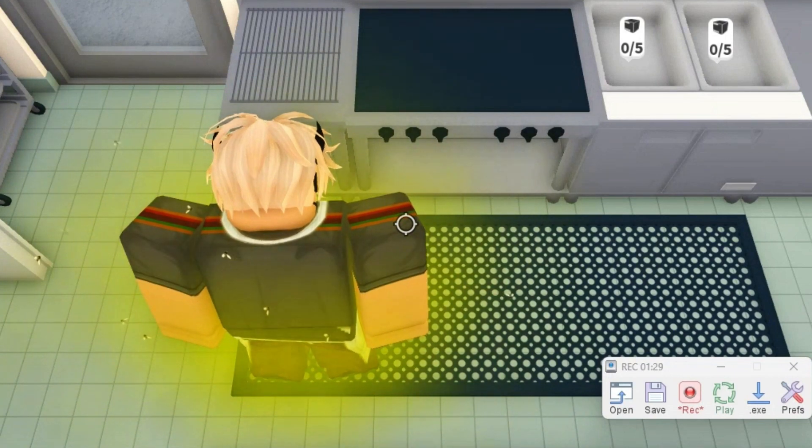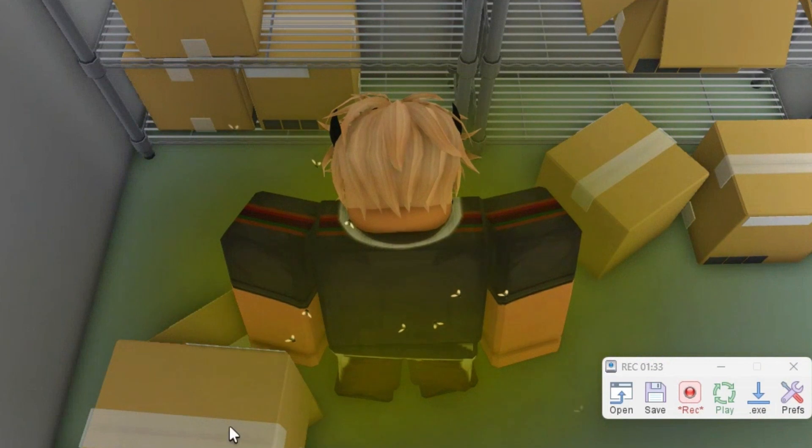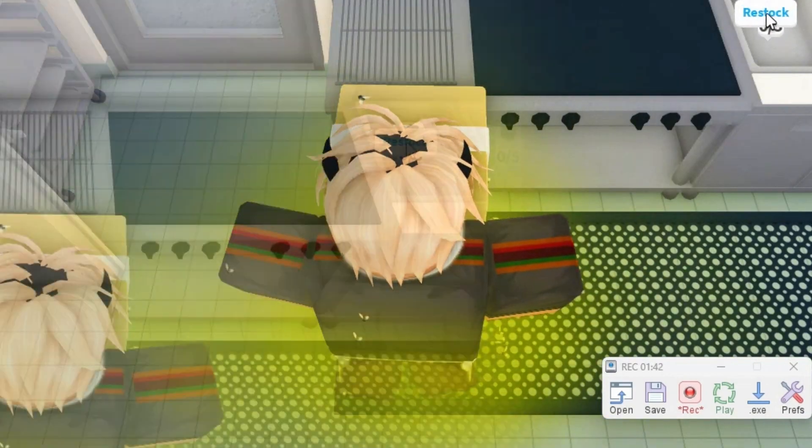Now go to the left, turn off Shift, and press on the box. Now press Shift again, go back, position yourself in the same place and then restock.